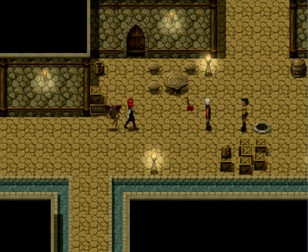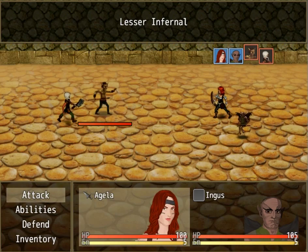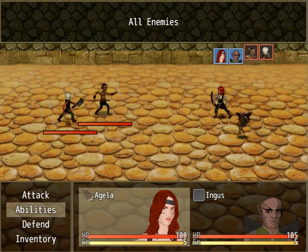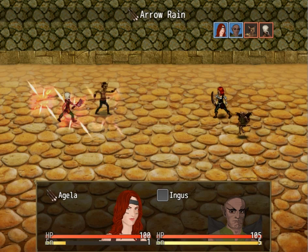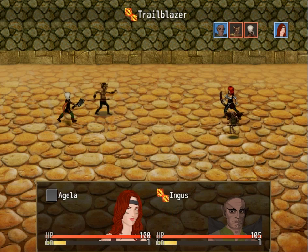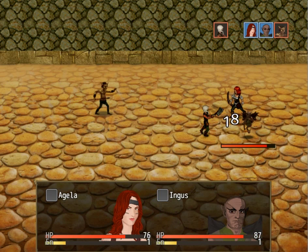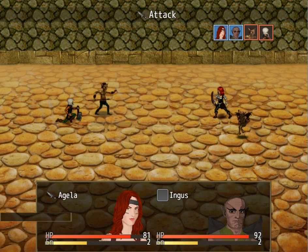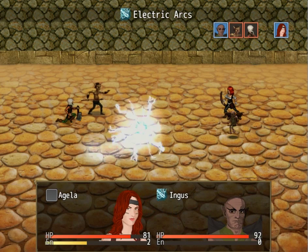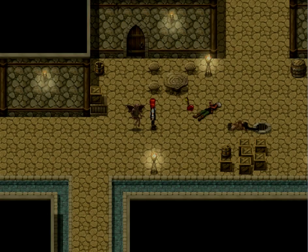What we got here — a lesser infernal? When I get this, whatever, I'm just gonna use it. Geez, that does a lot. Trailblazer, so let's use that. Wow, that nearly killed some. And I would use electric arcs. There we go. Nice and easy. I got a bunch of cool stuff from that.